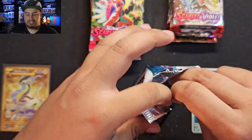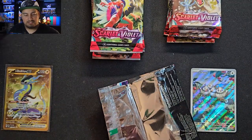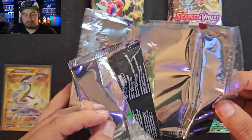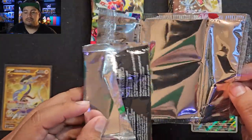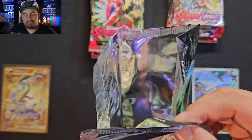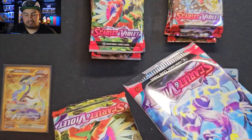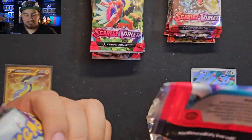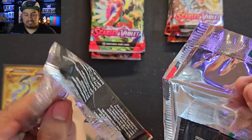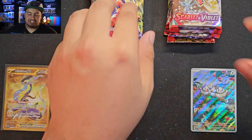Let me take a look — is there a difference between the inside of the packs? No, they relatively look the same, not much difference. Even the crimp looks the same. I guess it's just the feel — this one feels a lot thinner than the other one. I don't know what it is, just feels flimsy like I can bend it. I might just be seeing things.